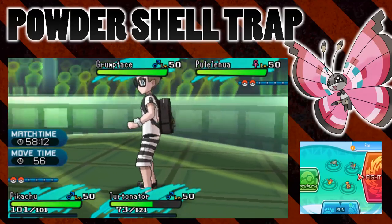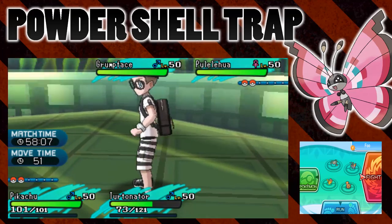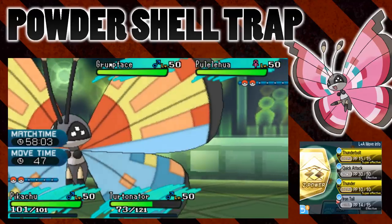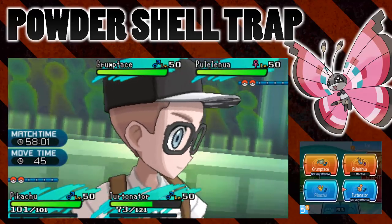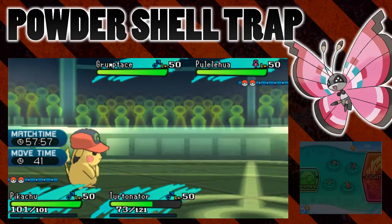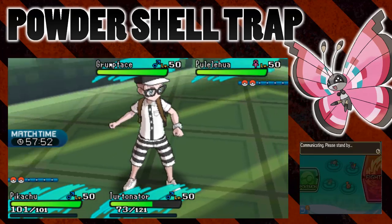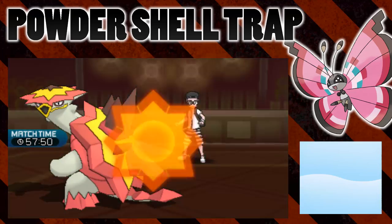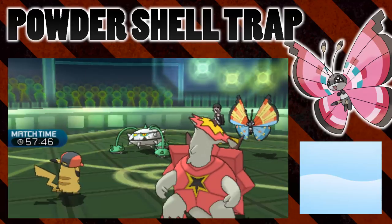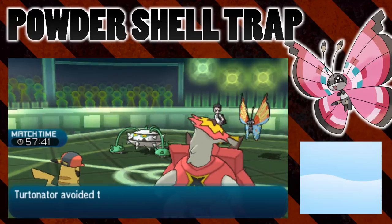Let's try this again and see what happens when Pikachu uses the Iron Tail, and hopefully hits Turtonator. Powder's a really interesting move and I really like it. I love Vivian for the fact that it learns it. Shell Trap is also a very interesting move — very situational and weird. I don't think you would see it very much in competitive battles because it's very situational, but it's pretty fun. There's the Powder being thrown all over our Turtonator. Come on, hit the Iron Tail.